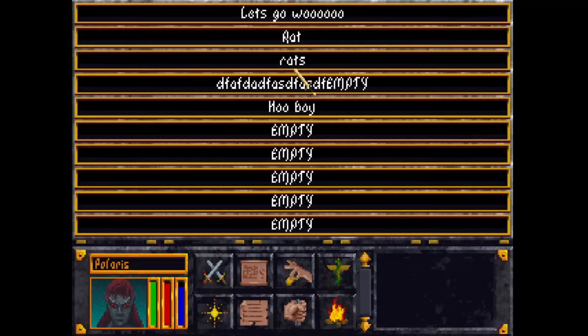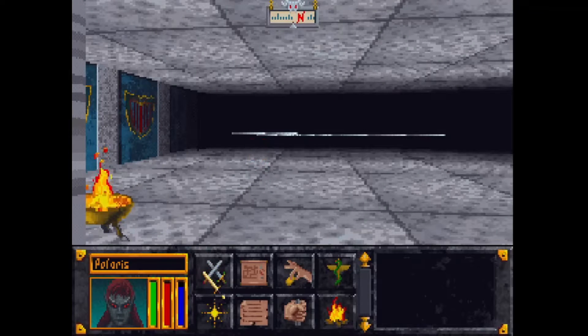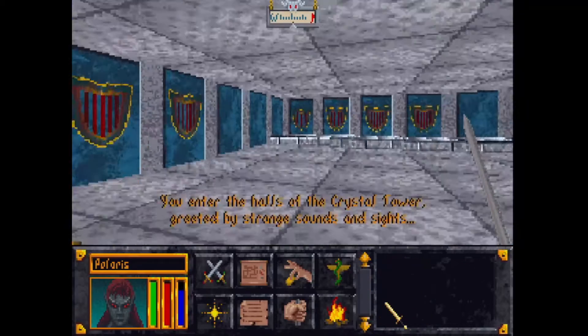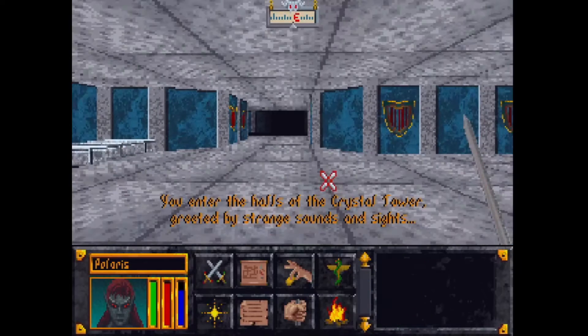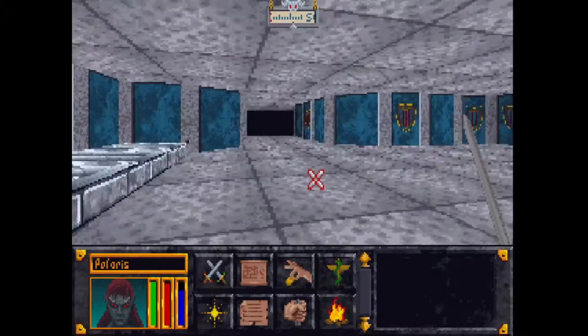Let's go! Rats — empty, oh boy. First things first: let there be light. We enter the halls of the Crystal Tower, greeted by strange sounds and sights — well, strange sounds and sights is kind of why we're here.